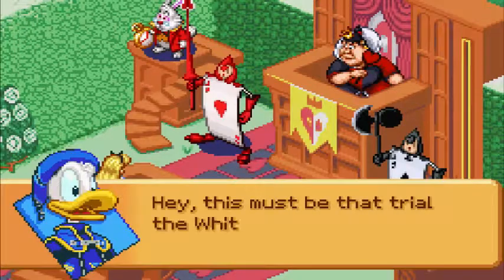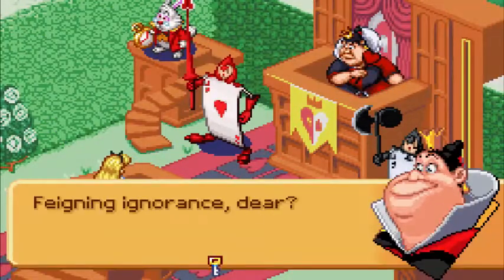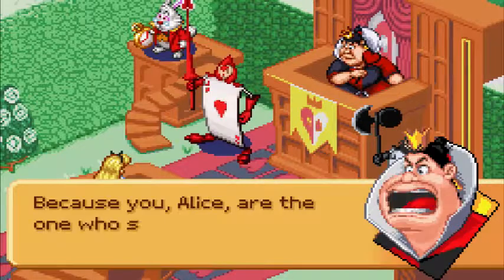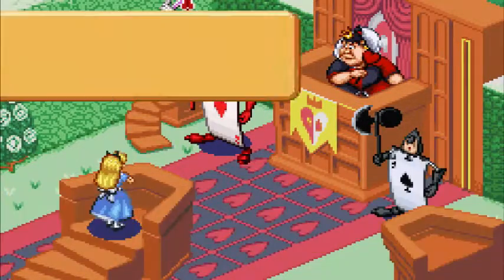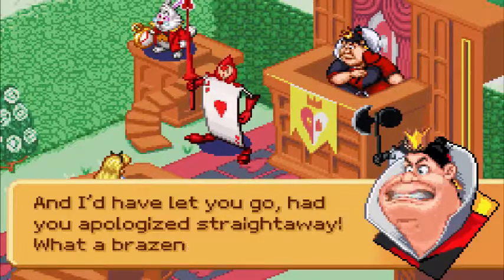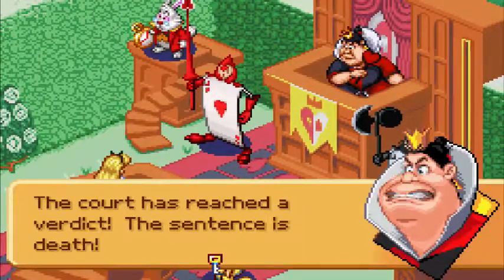It's their unbirthday — haven't you seen the movie? This must be that trial the White Rabbit was talking about. Alice, do you understand the charges against you? Of course not, I've done nothing wrong. Feigning ignorance, dear? You are charged with aiding the Heartless who threaten this kingdom. Fiddlesticks, where's the evidence? The evidence is — I forgot! That's the evidence! Because you, Alice, are the one who stole my memory. We can't rid the kingdom of Heartless until we get Her Majesty's memory back. This is a serious crime. The court has reached a verdict! The sentence is death!